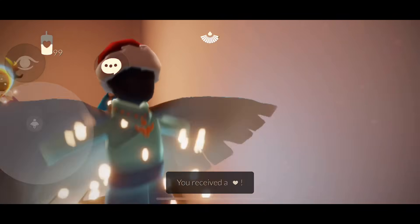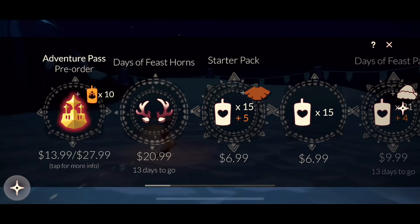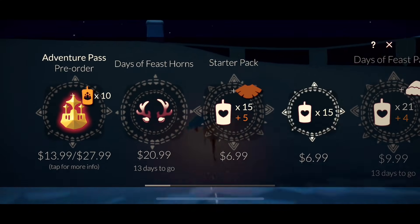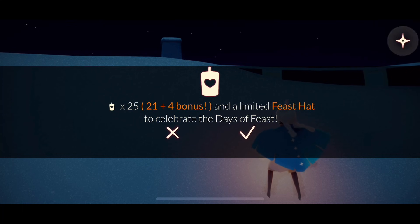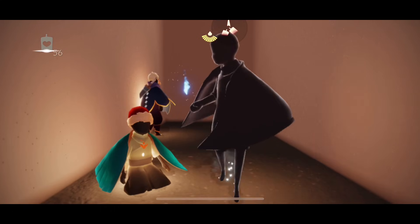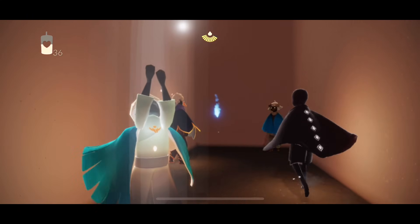Now we're going to check out the actual purchasable items. We have the Days of Feast horns — for me it's more expensive, but in USD it is $14.99. The Days of Feast pack, which has the Santa hat and candles, is $6.99 USD. I just bought the antlers because I already had the hat from last year.